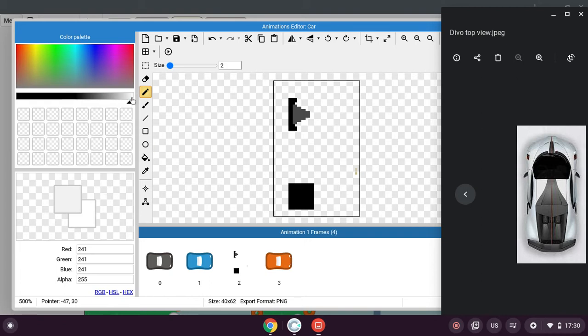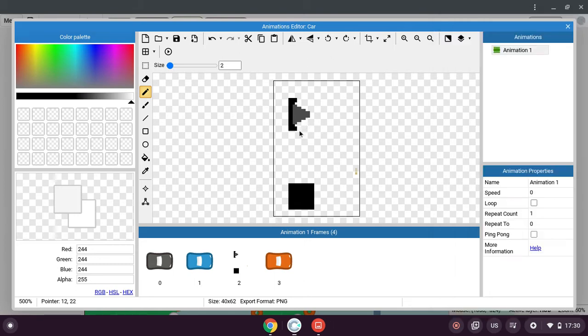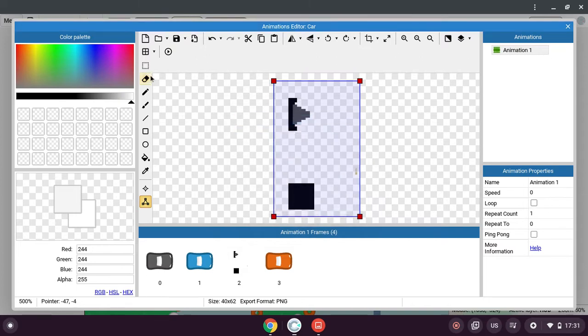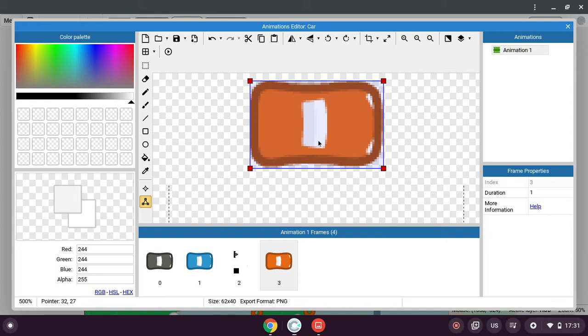I'm gonna make it fully white, it doesn't look grayish. It's hard to see — can I make the background something else? Yeah, there we go, that's better. Can I make the background a computer grid? I can't see anything.